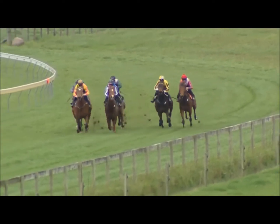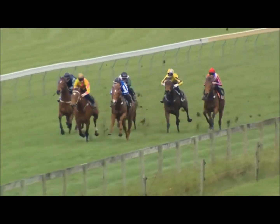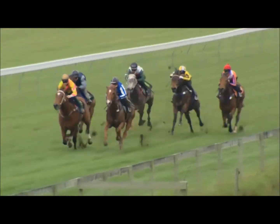Master Craftsman Philly was soon beaten to the outside, running on Bo Jest. Back behind them, the Casino Prince and the Animal Kingdom gelding.